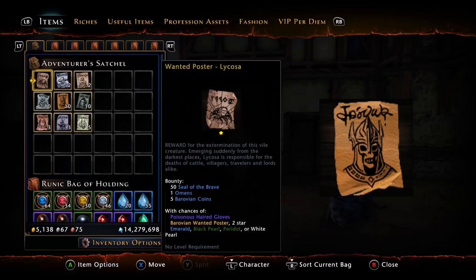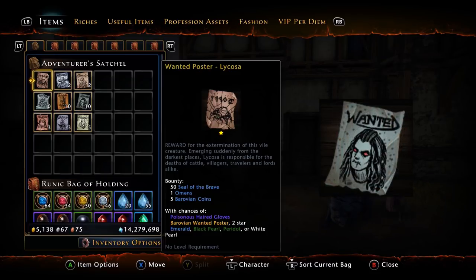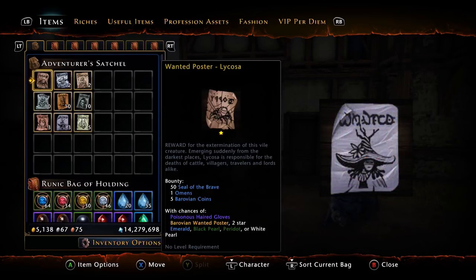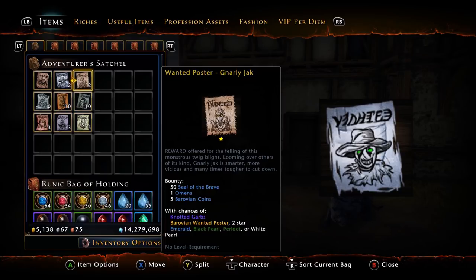For tier one posters you'll get 50 Seals of the Brave, one omen, some Barovian coins, and each hunt has a chance to drop hunt gear. The drop rate in my opinion is a little higher than previous mods but still rather low overall. The three tier one hunts are Lycosa, Bolgara, and Gnarly Jack — all farmed from the base map.